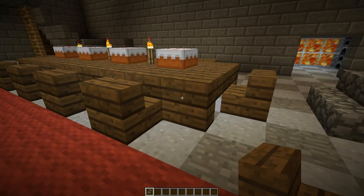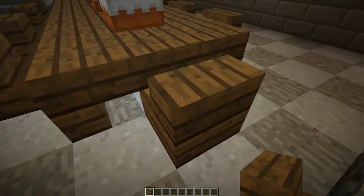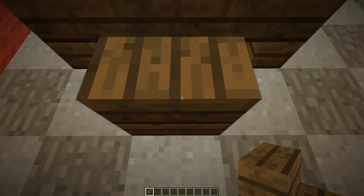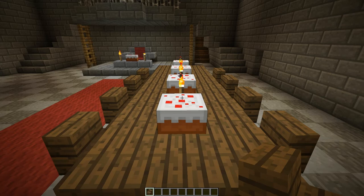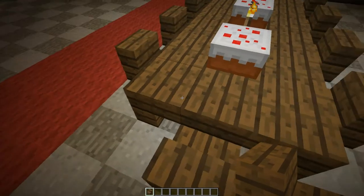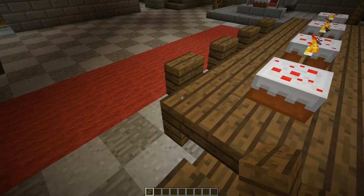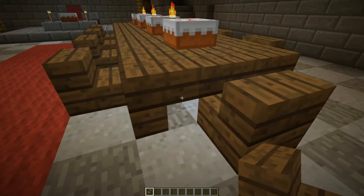We're gonna switch out of F1 mode and build ourselves a table. The first thing is to lay down one of the chairs and decide where you want the center of the table to be. You can make these tables a little bit wider — two more blocks wider — so it would be five blocks wide instead of three, and the stair chairs would be seven blocks wide including the table. Right now it's five blocks with the stairs included.